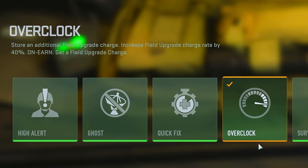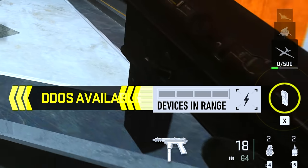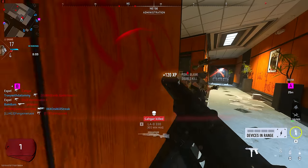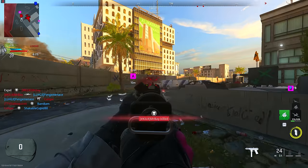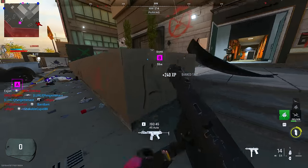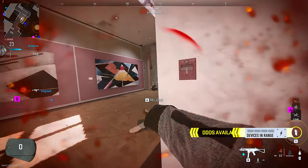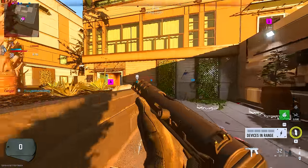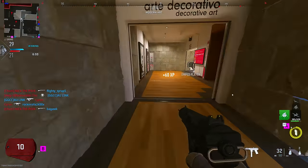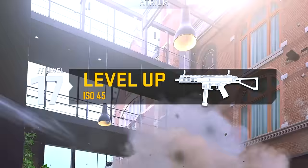Beyond that, set your fourth perk to Overclock and your field upgrade to DDoS. Overclock is going to allow you to charge and recharge your field upgrades more quickly, while the DDoS can be used similar to decoy grenades as a way to get bits of experience whenever possible. DDoS is best used in high activity areas where you know you can affect as many enemy players as possible. Once you've combined using decoy grenades and DDoS field upgrades with playing on the game mode Grind, you're guaranteed to level your weapons faster than ever before.